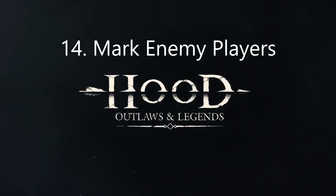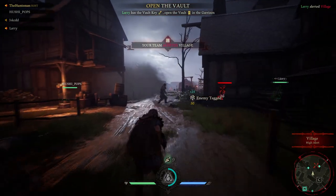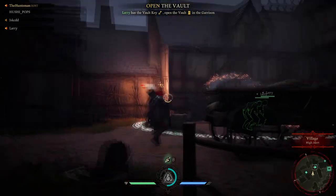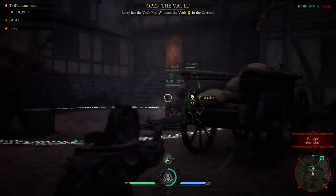The next tip is marking enemy players. You can mark NPCs, but most importantly mark enemy players. If you mark them, all your teammates can see them — they'll show up red on everybody's screen for quite some time. So it's very important to mark those targets.